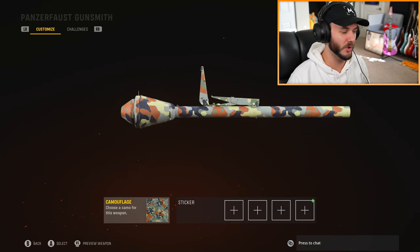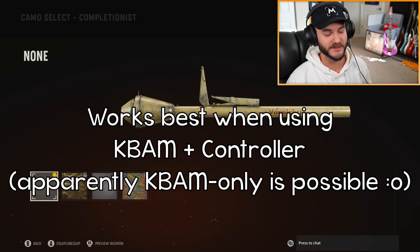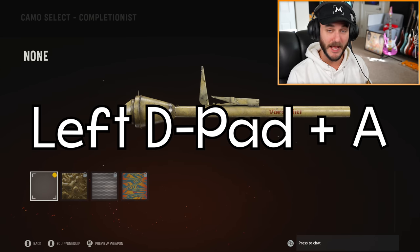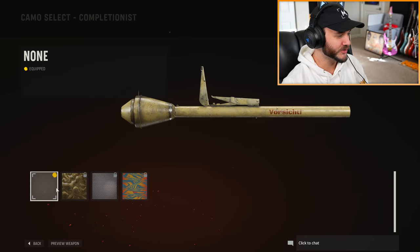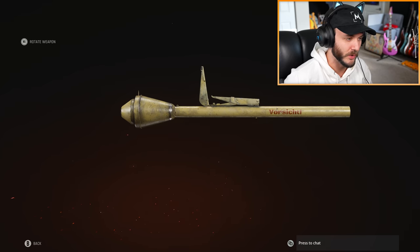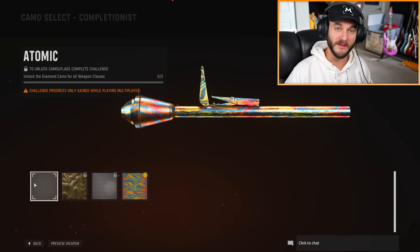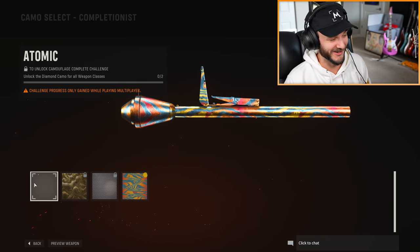Let's go to a different weapon — we have the Panzerfaust here. All you have to do is go down to camouflages. In order to do this glitch, you're going to need a mouse and keyboard and a controller. I've got an Xbox controller hooked up, and you have to click left on the D-pad and A at the same time while also moving your mouse in a circular motion. The easiest way is to start the mouse motion first, then tap both buttons. There we go — that's literally all you have to do to get atomic camo unlocked.